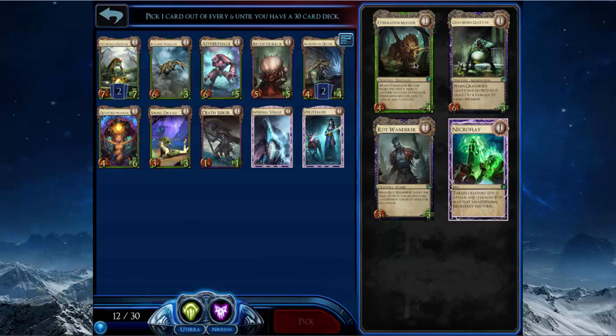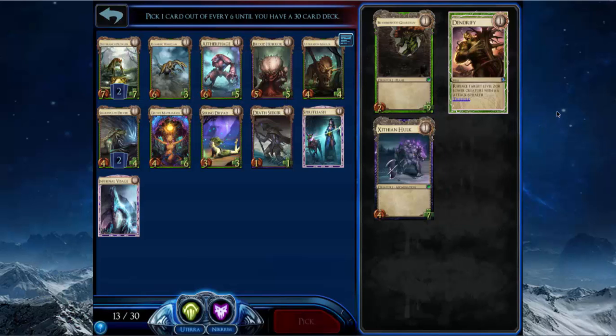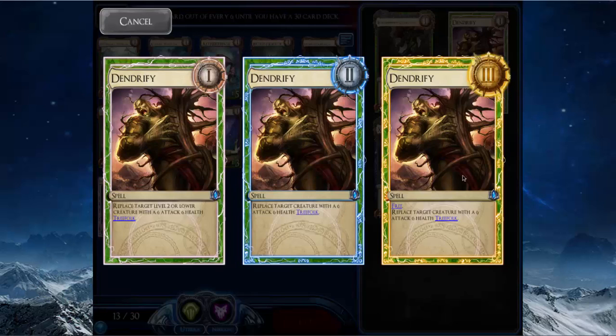It's actually a lot bigger and I don't think I need the damage from Graveborn Glutton to make it worth playing. I'll just take the Mauler. Oh — Dendrify! This is one of the best removal spells in the game.